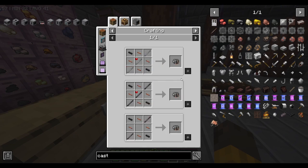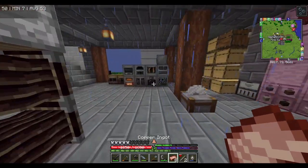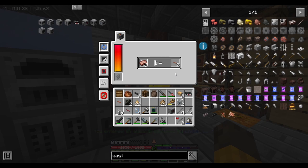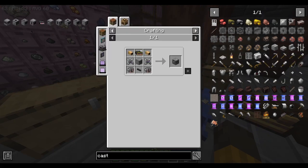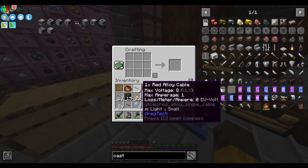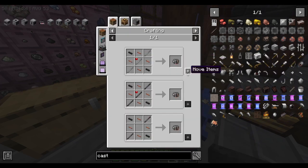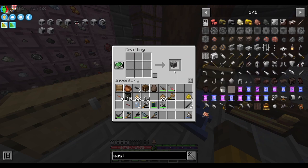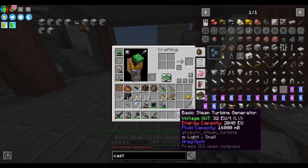We have basically everything except we need more copper wire — but we found a three to four thousand copper vein so we don't need to worry about copper anymore. Let it run. I think we have everything. We need tin — about two electric motors — and one more tin cable, that should be another basic steam turbine.